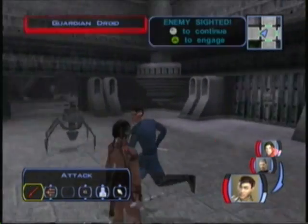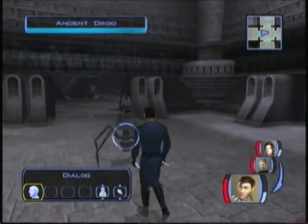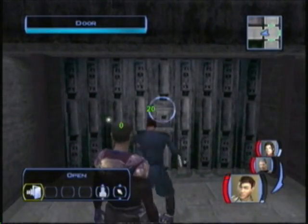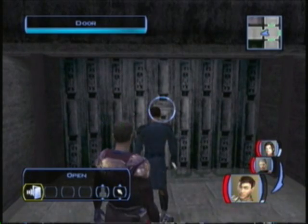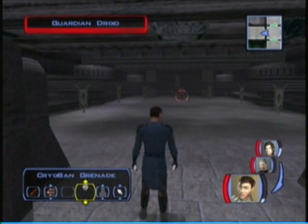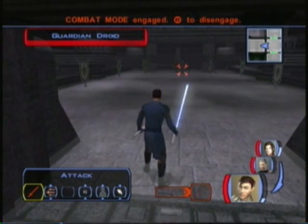We were able to do the west, now we're going to do the east, or vice versa. Not really entirely sure. But let's open this door, and then we have this Guardian Droid. I'm going to use an Ion Grenade, and hopefully that'll hurt him.